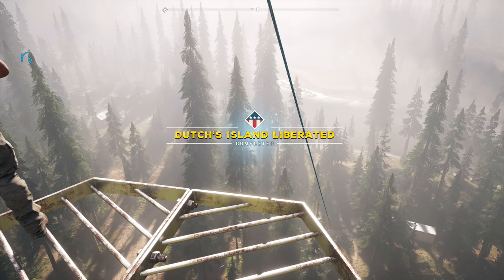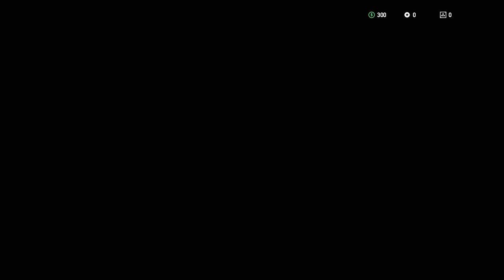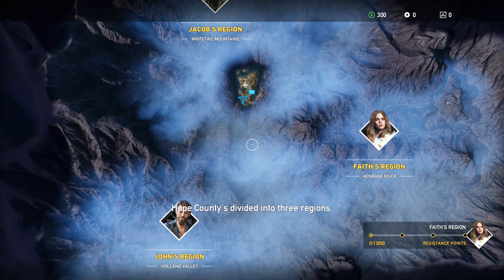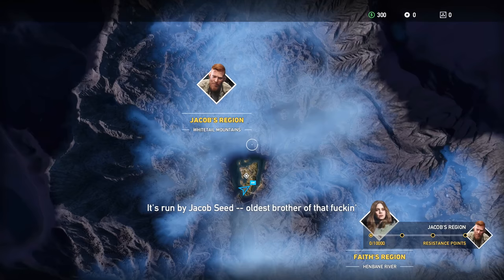The whole island's been liberated. 'Hey Deputy, I'm getting a strong signal now. Let's open up your map — I'll walk you through what I'm hearing. Let's look at the big picture. Zoom your map out so we can see the whole county. Hope County is divided into three regions. To the north you got the Whitetail Mounds — that's where Jacob Seed, the oldest brother, is training the cult.'